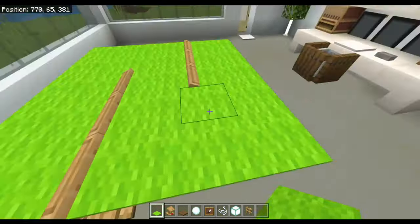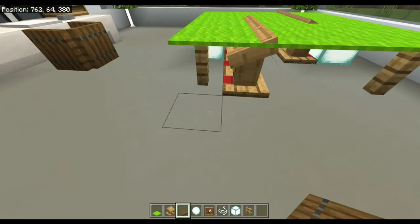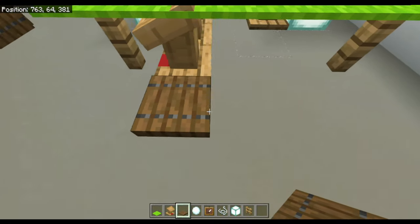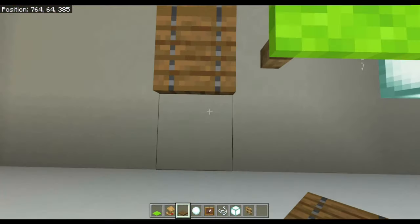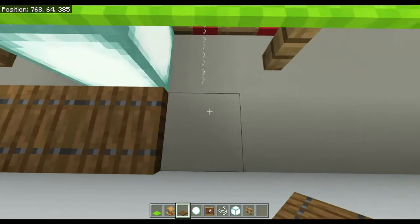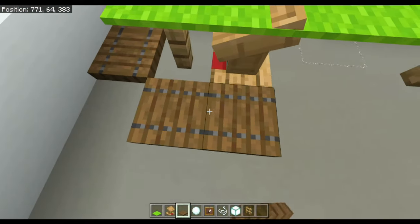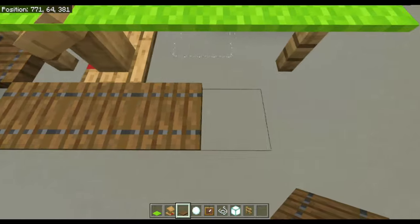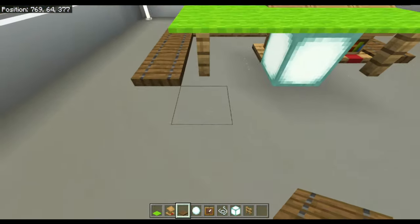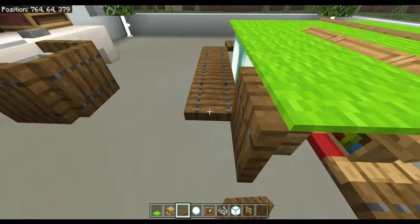It's starting to come together. Now put spruce trapdoors everywhere except this one block — go one, two, three, four — and the corners as well, don't put them on the corners. Five, six, seven, eight, nine, ten, eleven, twelve, thirteen, fourteen, fifteen, sixteen, seventeen, eighteen, nineteen. Then activate all of these.